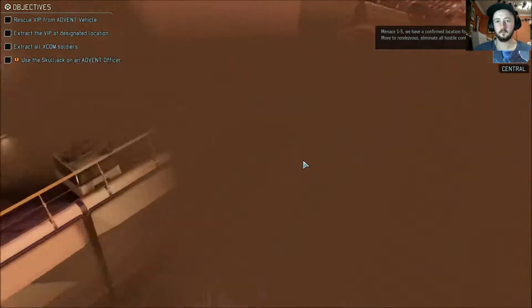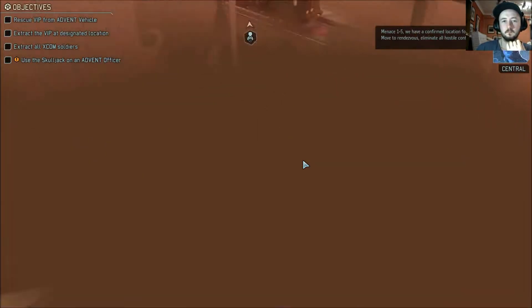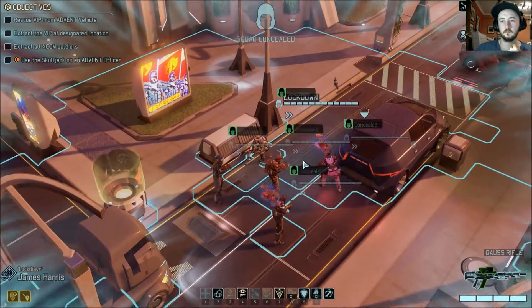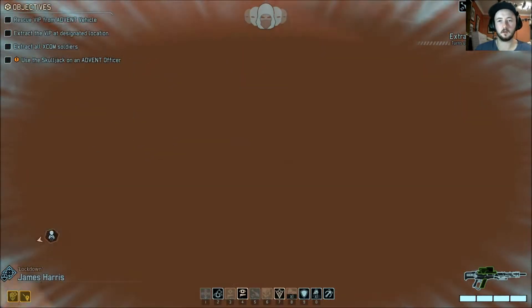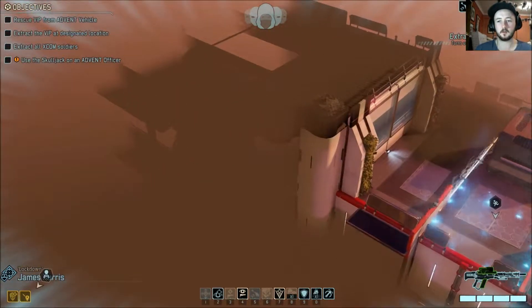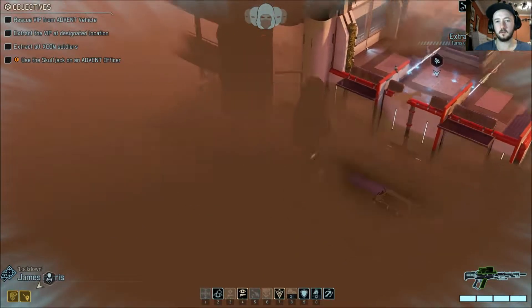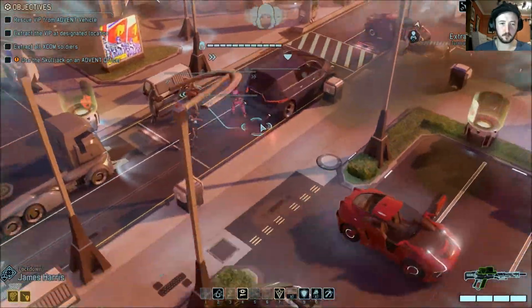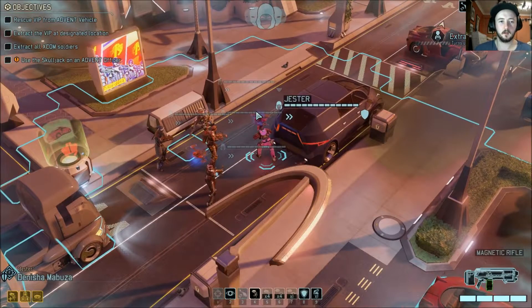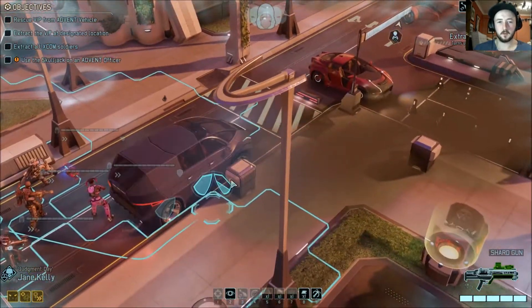Menace 1-5, we have a confirmed location for the VIP. Move to rendezvous. Eliminate all hostile contacts. We've got 12 turns. The vehicle seems fairly close, and the extraction point doesn't look too bad either. Let's get Judgment Day moving forward straight away.